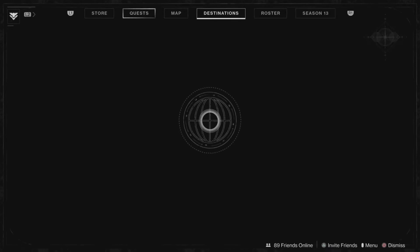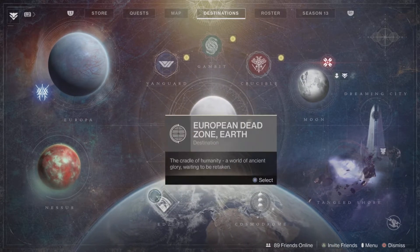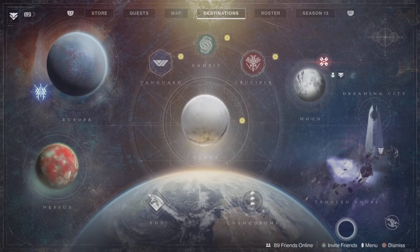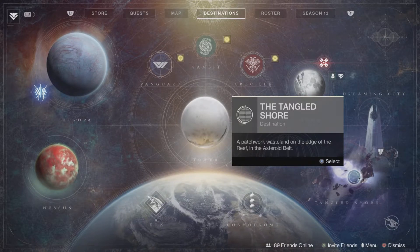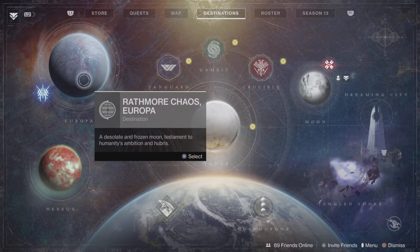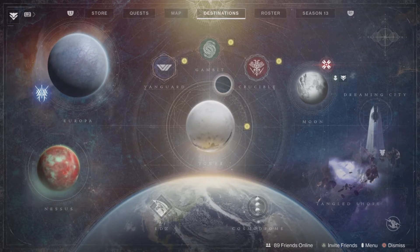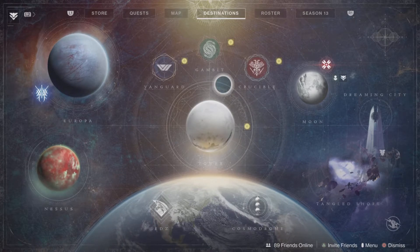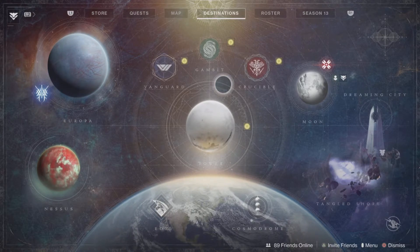Now let's talk about the key game modes. We have Vanguard, Gambit, and Crucible. There are also planets where you just go and do public events or mission-based content. Tangled Shore is for the Forsaken DLC, the Moon is for the Shadowkeep DLC, and Europa is for Beyond Light. This is how the game makes you spend money — if you don't get at least one DLC and you finish all the free missions, then you have nothing to do.